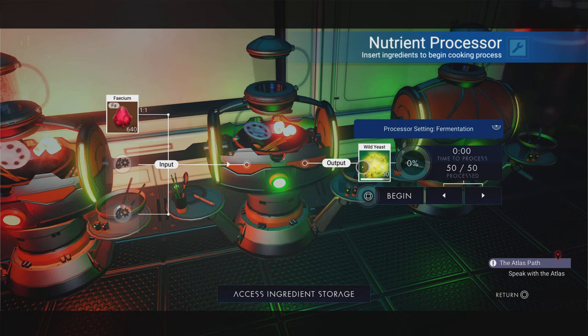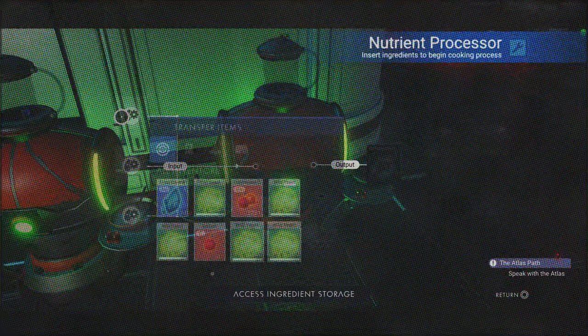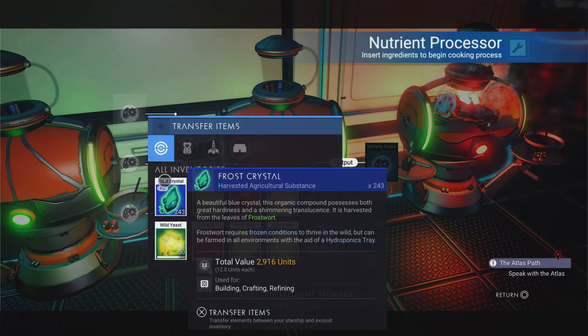Right, so now let's go back through and there you go — the wild yeast, you see what I mean, it jumped back to 50, and I can just hit go again. I'm not going to need this much wild yeast, I only need really 200 of it. So I could stop the process right there. Now I'm going to be doing the frost crystal.